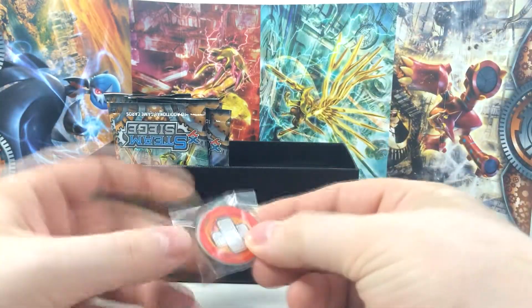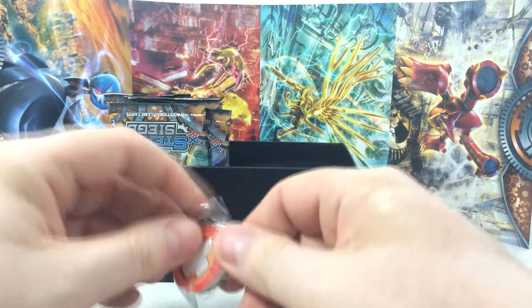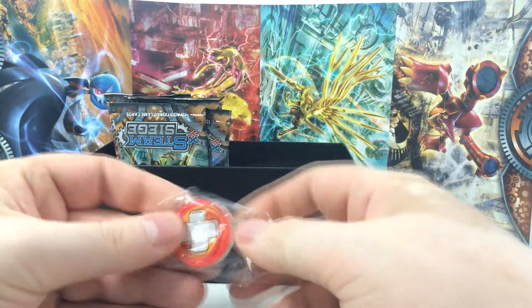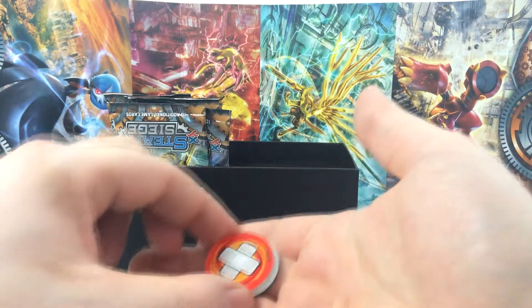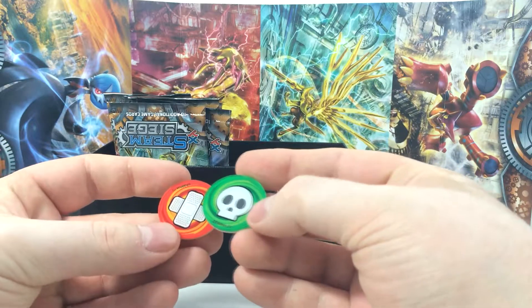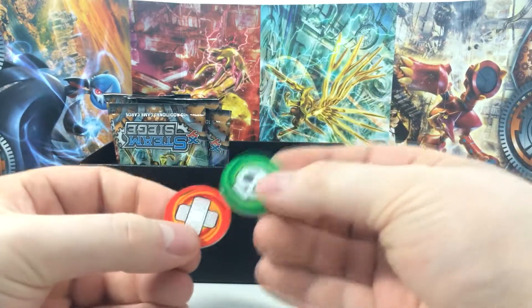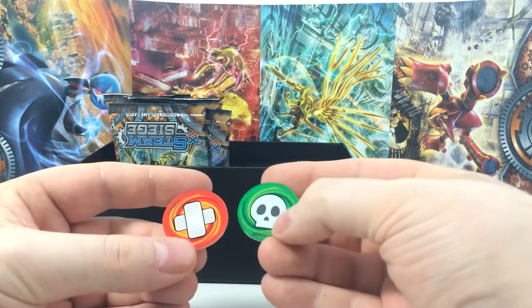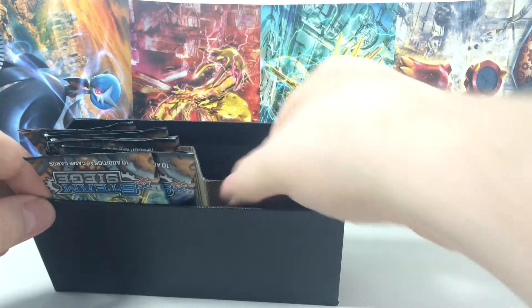The next thing we have are the markers — they are markers for poison and for burn. They're made out of really thick acrylic plastic. They're really, really nice — I really like them. That's a nice touch; it makes the game feel a little bit more substantial.